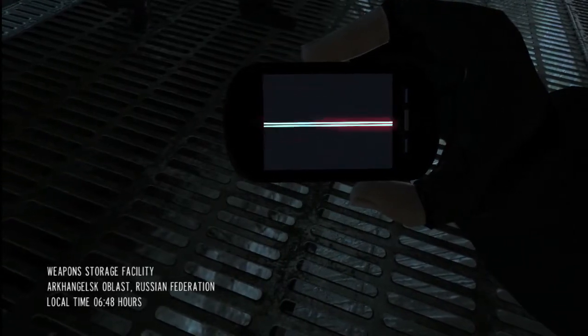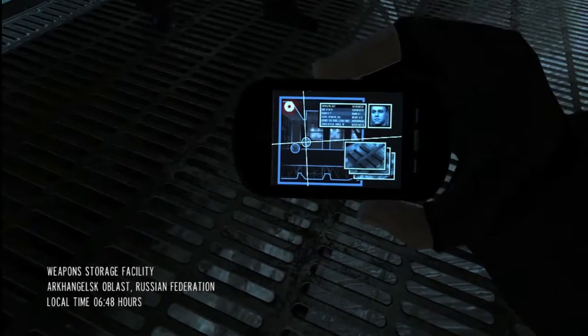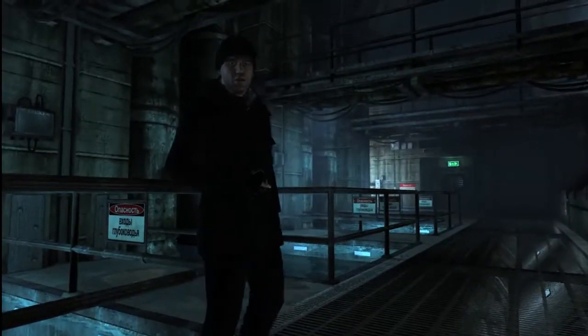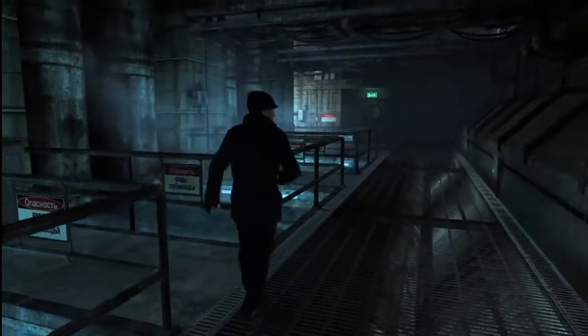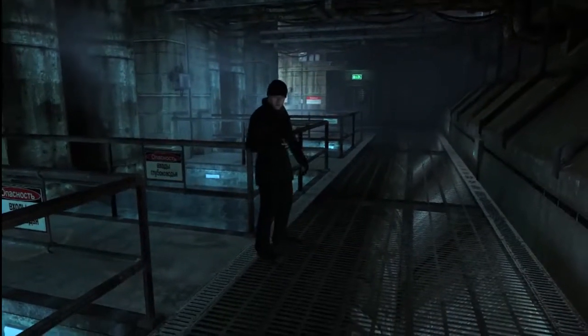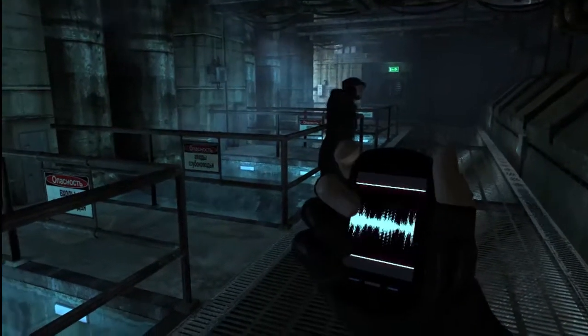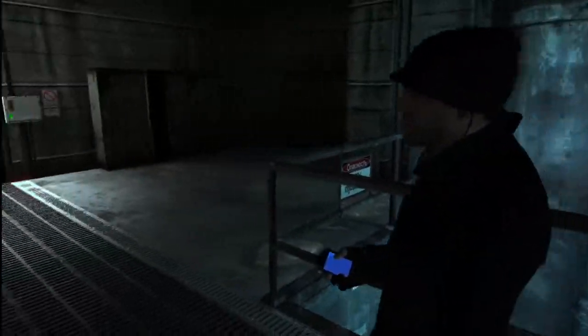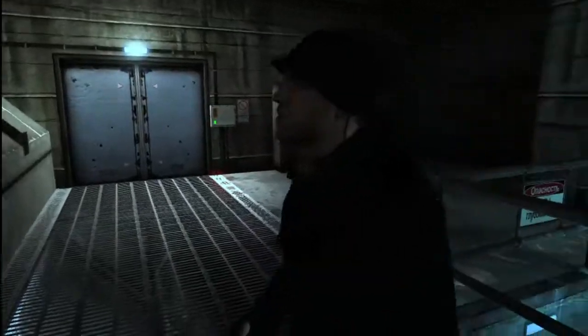Bond is working alongside his colleague Alec Trevelyan, 006, to investigate a corrupt Russian general who is selling arms to terrorists. MI6 won't be able to reach us down here, but we'll be able to contact each other through the alternate channels on the ultra-low frequency sideband. We've got 19 minutes till those terrorists make the pickup. It should be enough, so long as Urimov hasn't spotted us.